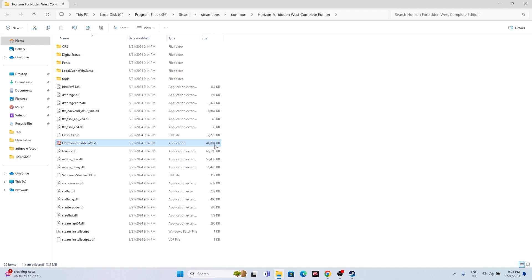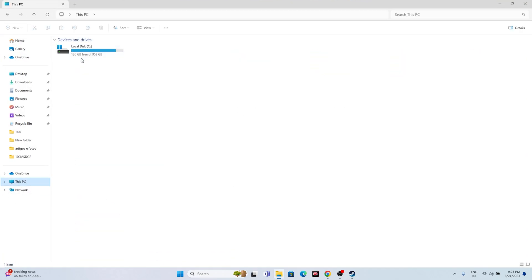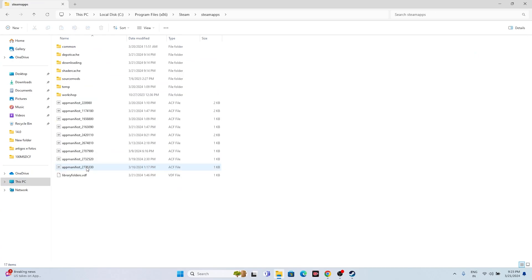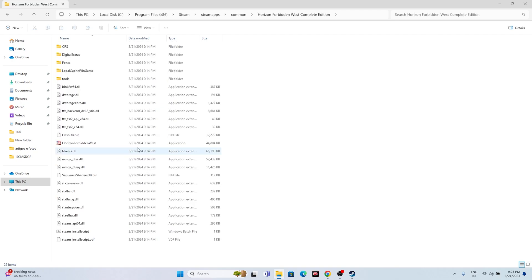The other method is navigating to the installation folder manually. Go to This PC, Local Disc C, Program Files x86, Steam, SteamApps, Common, then navigate to Horizon Forbidden West Complete Edition. Open this folder and you'll find the application to launch the game. Both methods work — either the Steam shortcut or navigating via File Explorer.